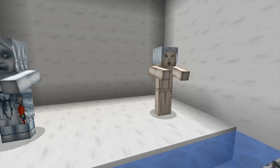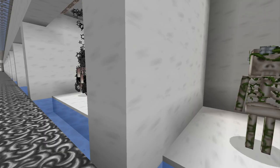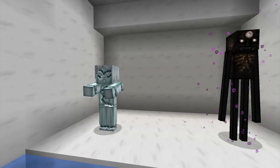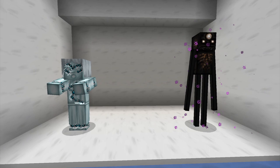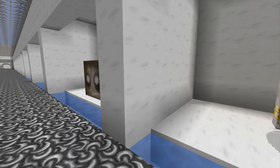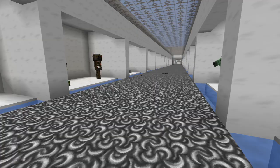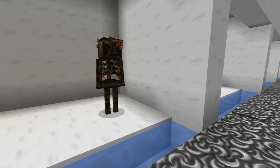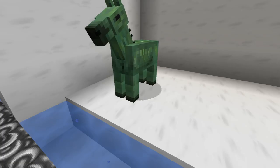We've got the zombie and zombie pigmen, the witch and the vindicator, the drowned, the zombie villager and the husk. Over here is the stray and the skeleton - that's kind of nice. We've got the pillager and the blaze - this is getting hard to remember because they're all so different. The drowned - that's neat. And the enderman, cave spider and regular spider. Hey, the ravager - that's nice looking in a creepy way. Then we've got the slime, the magma cube, the creeper and the wither skeleton.